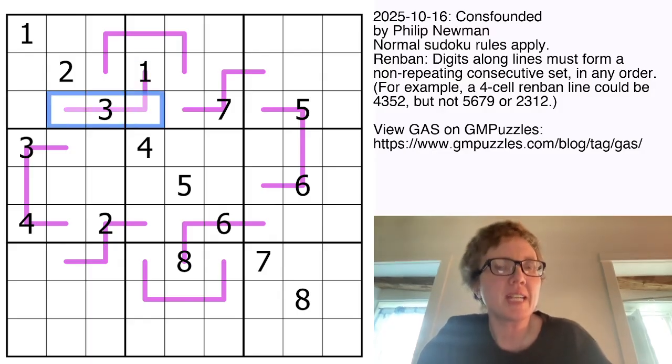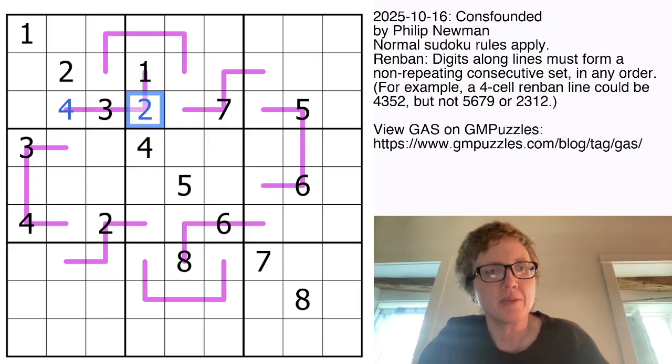So first of all, this line has a 1 on it, so it has to be 1, 2, 3, 4. So we're going to place a 4 there and a 2 there.